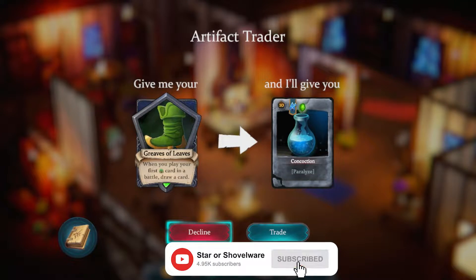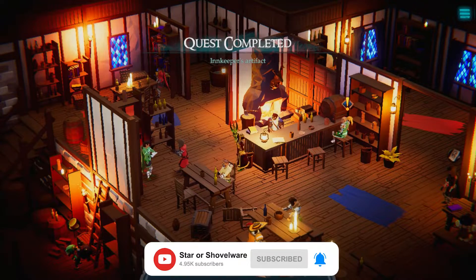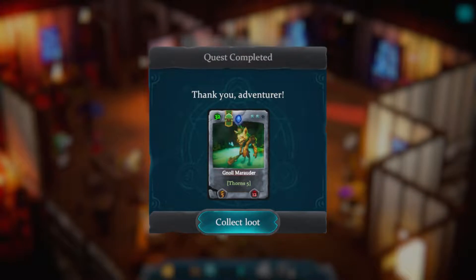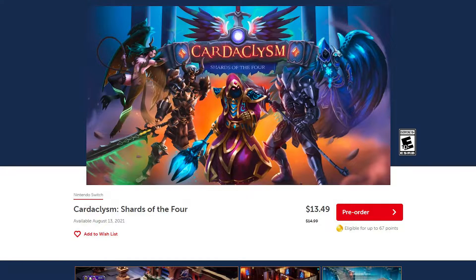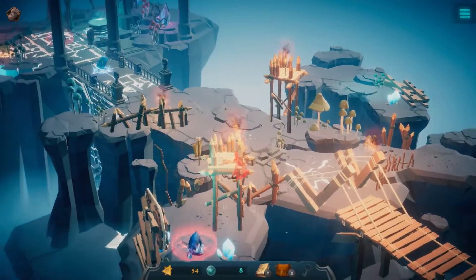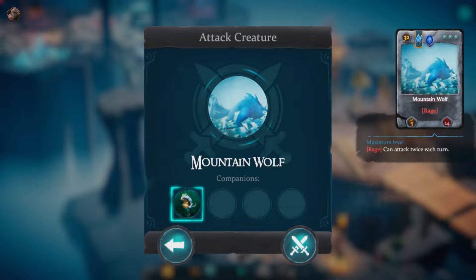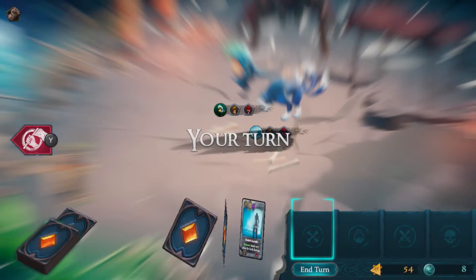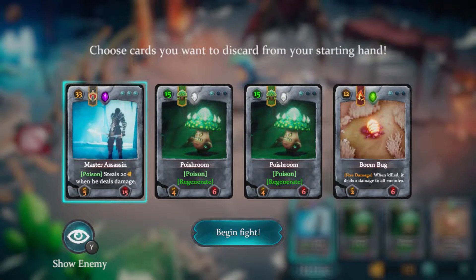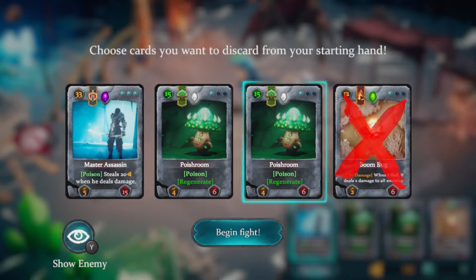Cardaclysm released earlier this year to mixed reviews on Steam, and this port brings its latest version to the Switch on the 13th of August, where it's going to be available for £11.99 on the UK eShop and £14.99 on the US eShop. A lot of the Steam reviews criticised the game for its gameplay mechanics being a little simple, some elements being poorly balanced, and a few visual bugs amongst other things, but quite frankly I wouldn't let those deter you, because after spending several hours with the game, I think some of those reviews were a little overzealous with the criticisms.